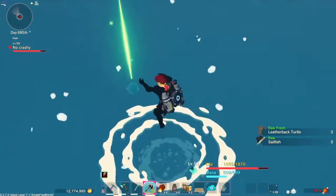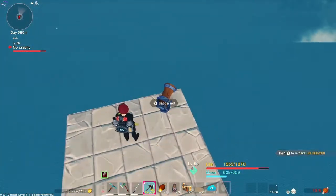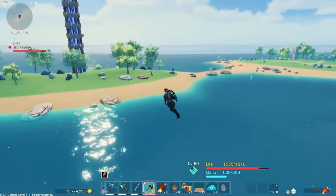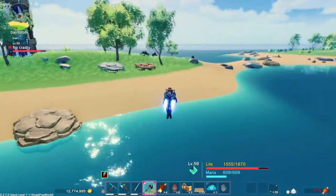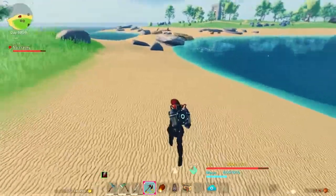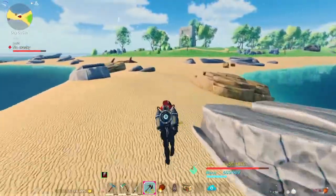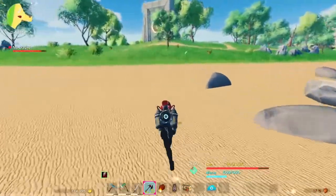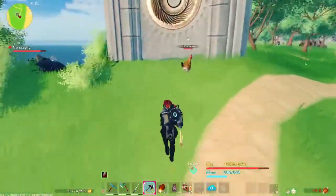You can catch multiple things, even stuff that's not fish — leatherback turtle, sailfish, porcupine fish. It's kind of random: sometimes you'll catch just one fish, or you'll be able to cast once and the school will go away, or maybe cast twice. The good news is when you leave the island and come back, the school of fish will respawn. They won't always be in the exact same spot, but they should be in that general area, and it could vary by island.